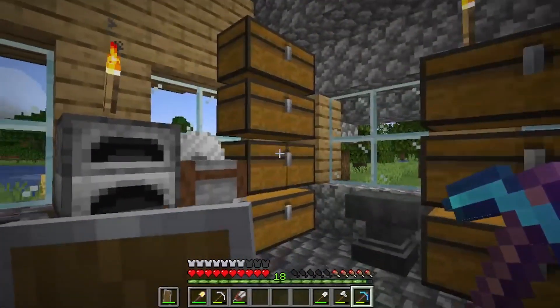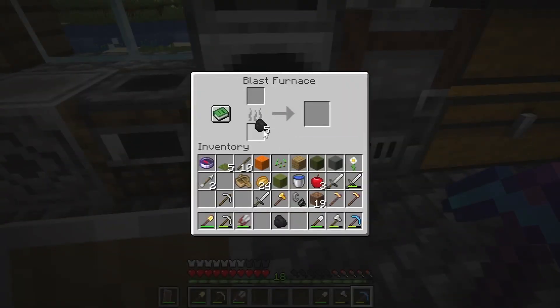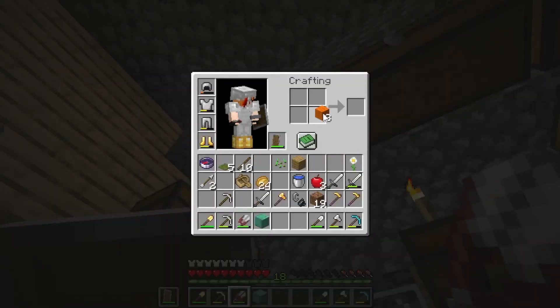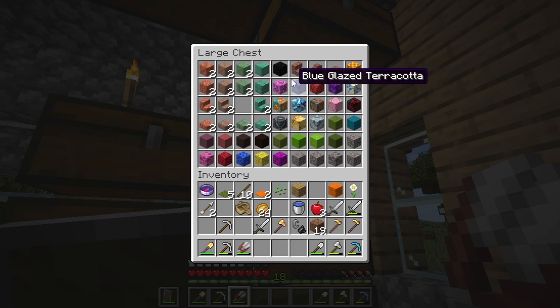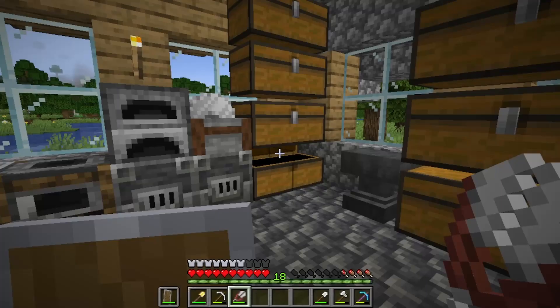Oh, I forgot some blocks — some very very important blocks. Where did I put these things? Can I get one of you? Thank you. There's another one we need to get — glazed terracotta, we didn't have that yet in these colors. Let's throw these in and get that last carpet. From the coppers we only need two more stairs over here and one of these and one of these. Wait, why is there two over here? That's not supposed to be there.